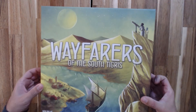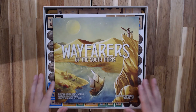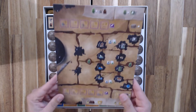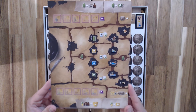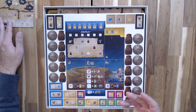So with that, let's go ahead and open this one up. Okay — rulebook, as always, good old rulebook. And in perfect Shem style, exactly the same colors and iconography that I've come to know and enjoy and understand.